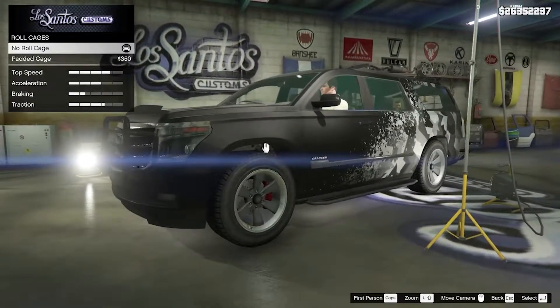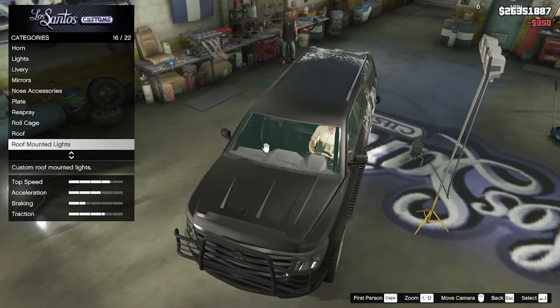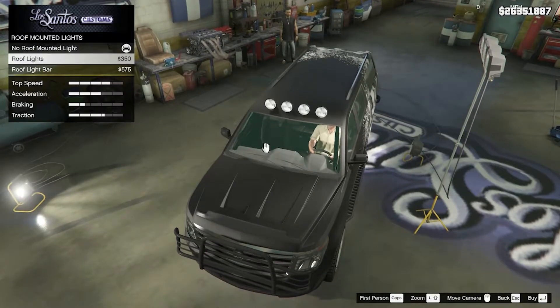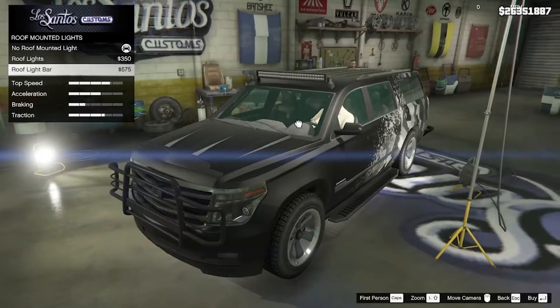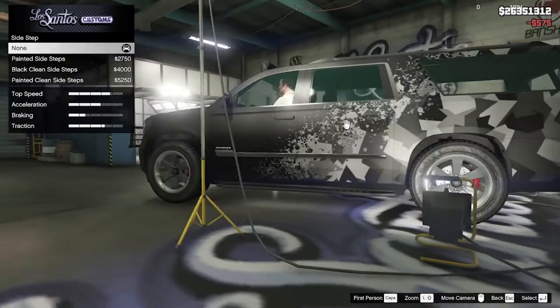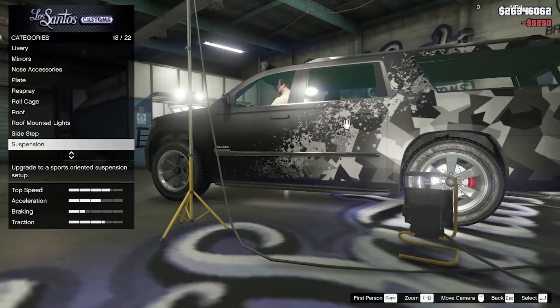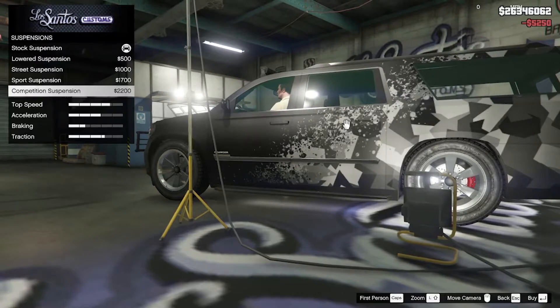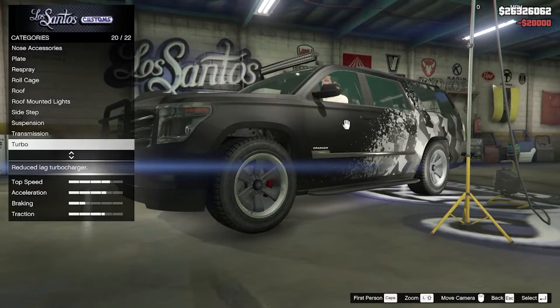For the roll cage let's do a padded. Roof mounted lights — let's make this a light bar, I think that'll look cool. For the sidestep we'll do painted clean; there wasn't really much of a difference. I don't want to change suspension — transmission is race of course.